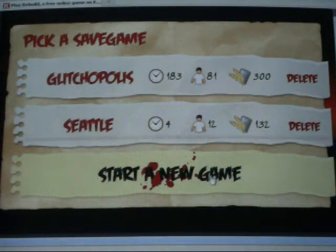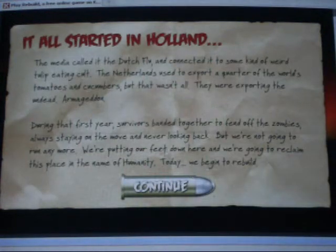This game was made by Two Towers something or other for Congregate. Anyway, it all started in Holland. The media called it the Dutch Flu. It was connected to some kind of weird tulip-eating cult. The Netherlands used to export a quarter of the world's tomatoes and cucumbers, but that wasn't all — they were exporting the undead. Armageddon.